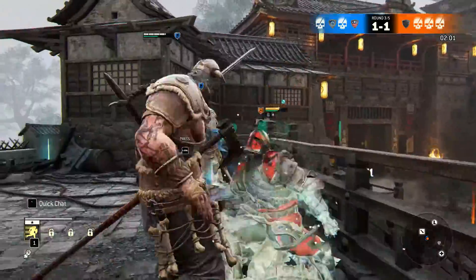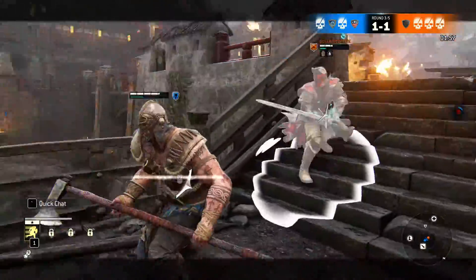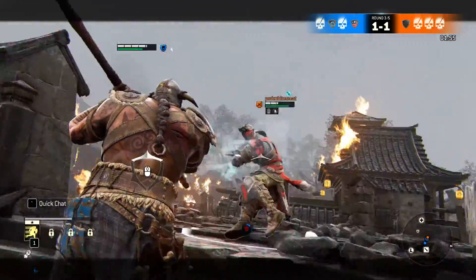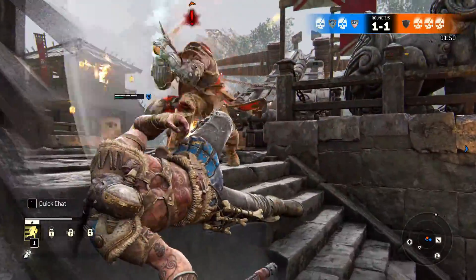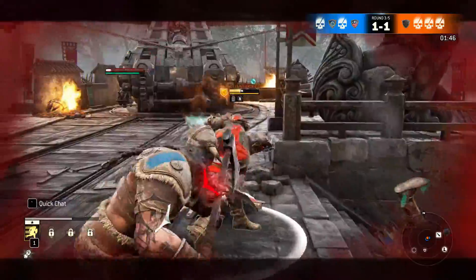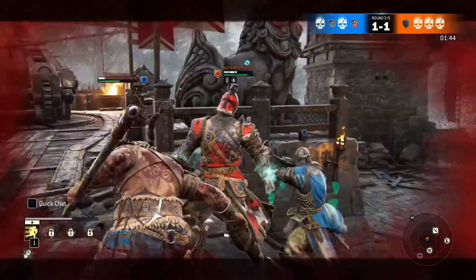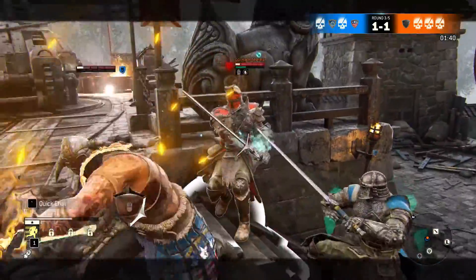There are six different game modes in For Honor: Story Mode, which can be completed cooperatively with another player; 1v1 Duel; 2v2 Brawl; 4v4 Deathmatch, where you can respawn and try to get the most points through kills; 4v4 Elimination, where you only have one life and must eliminate the other team; and finally Dominion, a four-versus-four control point capturing game.